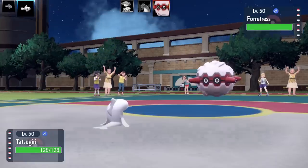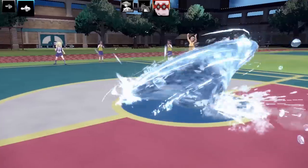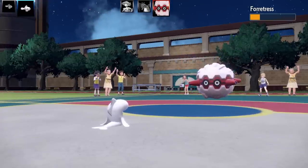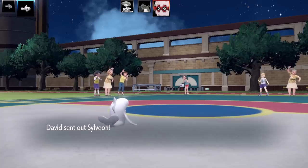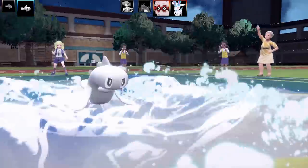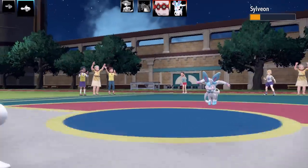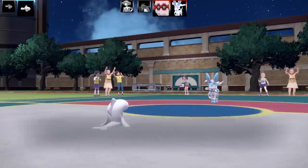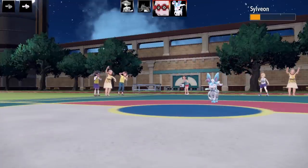Next Pokemon is going to be Forretress. I've seen Forretress in the team preview — that's why I led with my Mirror Coat or Counter set, because I was thinking it's going to set up Stealth Rocks. It goes for Ice Spinner — that was a little bit of a surprise, I didn't expect that. It's got Leftovers as the item. Forretress is going to swap out and Sylveon is going to come in. Sylveon is quite a scary Pokemon for my team — I can't use any Dragon-type moves, so I need to use moves like Surf. I go for a double Surf on Sylveon. Sylveon's quite tanky on the special side, and it finishes me off with a Pixilate Hyper Voice and a critical hit on top of that. Bye-bye Tatsugiri.